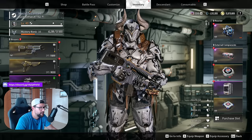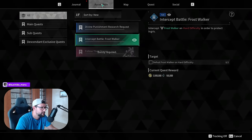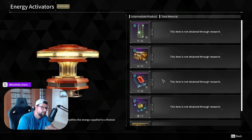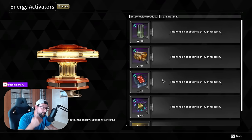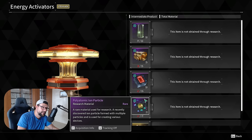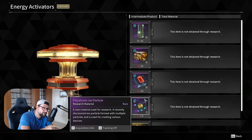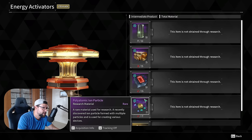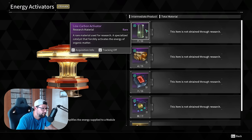Energy activators are one of the most important items right now — you need basically at least one for most descendants you want to play. I will show you in this video how you can farm the different materials step by step. I'll also have timestamps in the video, so if you already know certain materials but just want to look at a specific one, you can use the timestamps below.